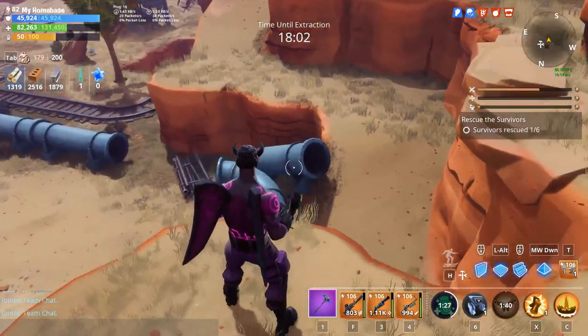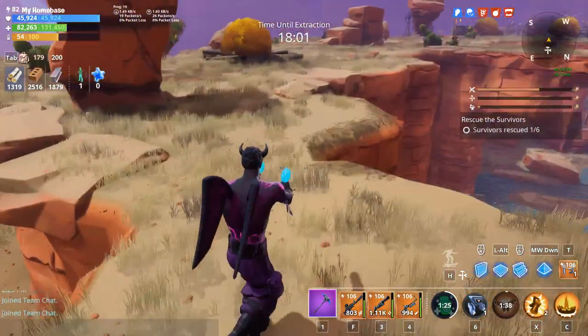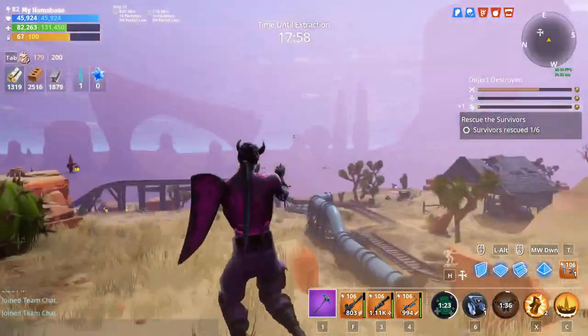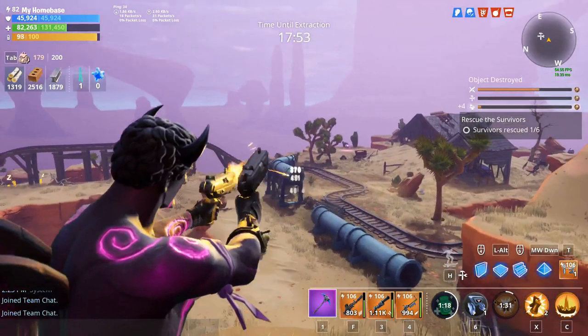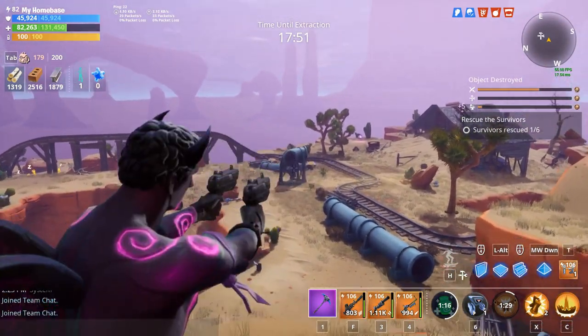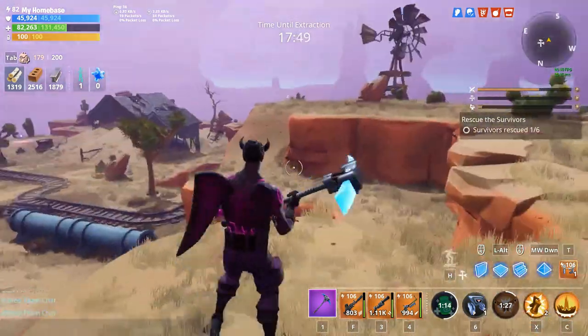Once you get it out — as you guys can see I'm lagging — it's so good for breaking. Nearly four or five hits from a very big build. Imagine there's a storm chest right there and you want to break it — you can just shoot and break it quickly.